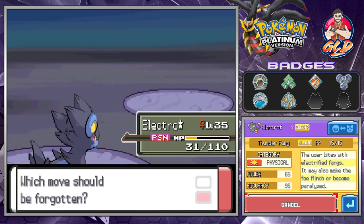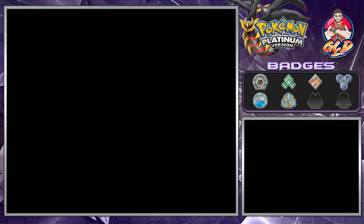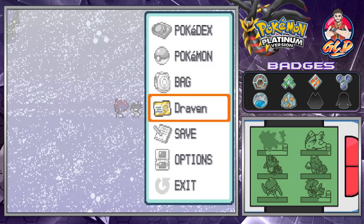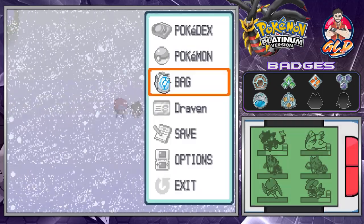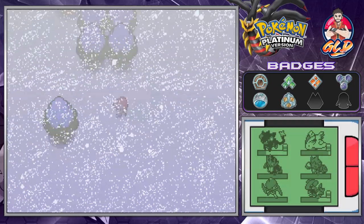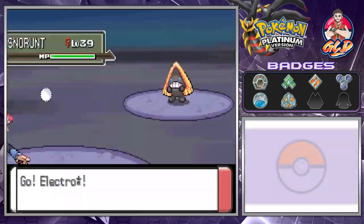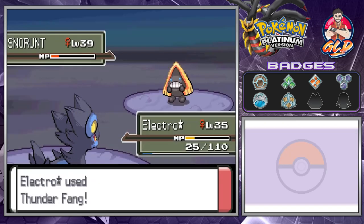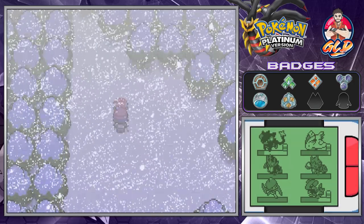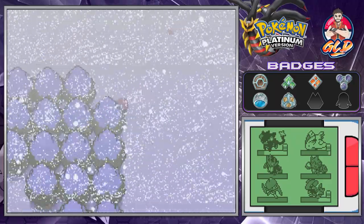Electivire learns Thunder Fang - a physical attack with 65 power. Let's take away Charge because we really don't need it anymore. Before anything else, let's heal up our Pokemon - we're well stocked. A trainer comes out with a Snorunt. Remember, in this game if you get a female Snorunt you can actually evolve it into a Ghost/Ice-type Pokemon called Froslass - that's pretty great!